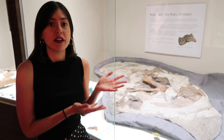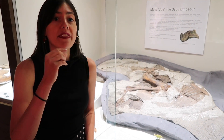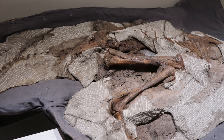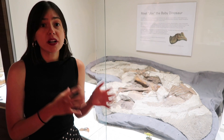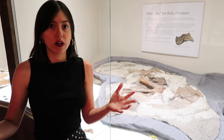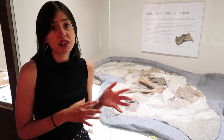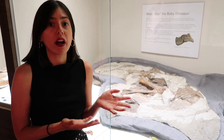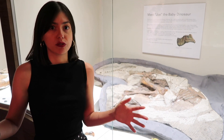I was actually on a fossil collecting trip where my friend found the toe bone of Baby Joe, and that led us to uncover about 90% of the skeleton — it's just missing one arm and a couple of other parts. From this, we were able to see how Parasaurolophus transformed from a tiny egg into about a 30-foot dinosaur. Baby Joe died around one year old, so he's much smaller than an adult, but this animal probably weighed a couple hundred pounds — growing at a pretty exponential rate.